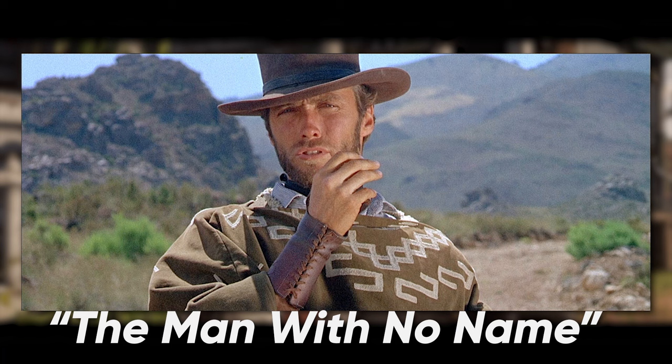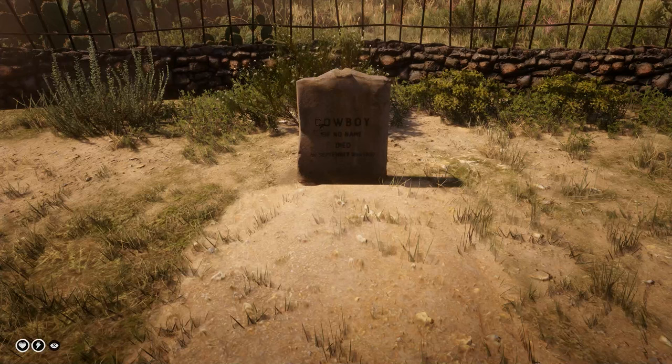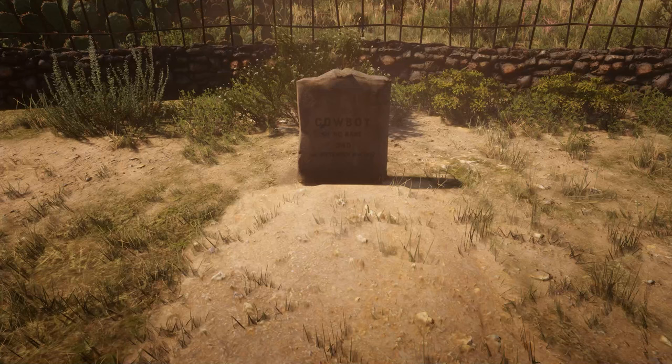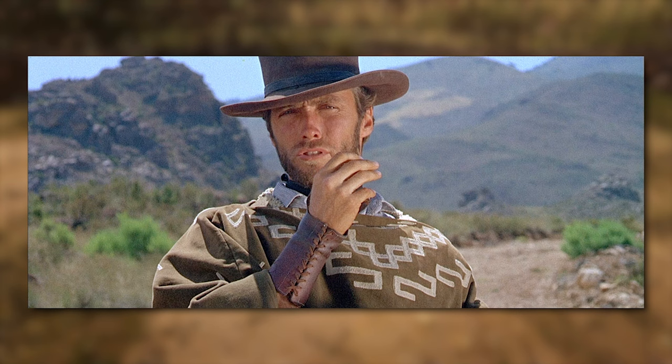Funnily enough, the next fact also contains Clint Eastwood. If you head to Coot's Chapel around Armadillo, you'll be able to find the grave of an unknown person. Just right of the church, there's a grave with a headstone that reads 'Cowboy — Cowboy of No Name.' This mysterious cowboy died in 1897, just a year before the events of Red Dead Online. Maybe this hints that the man with no name from the Dollars Trilogy made his way to Armadillo before hanging up his hat for the last time.